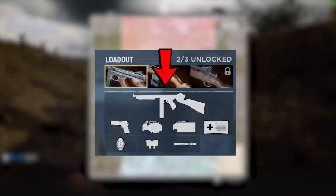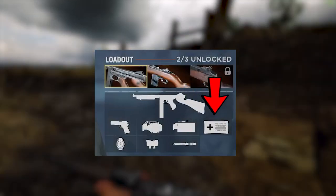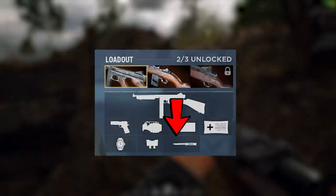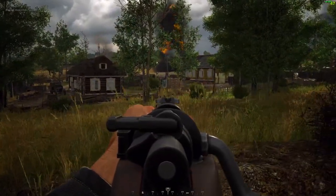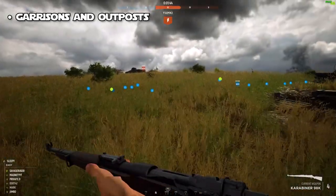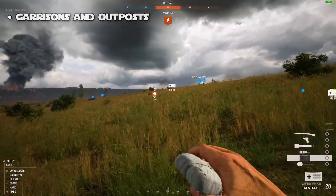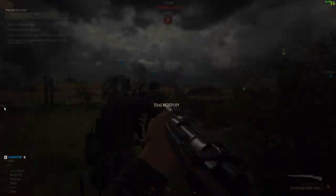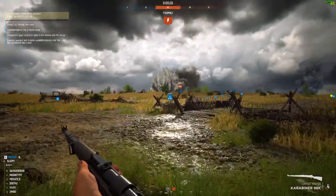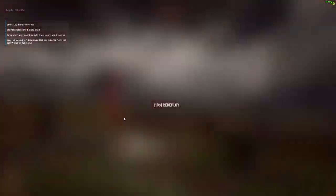You've got the automatic submachine gun, your sidearm, grenades — smoke and frag grenades — bandages, and the watch, which I'll explain in a bit. You've got binoculars and a knife. The watch gives you the ability to place garrisons and outposts. Garrisons and outposts are really, really important. You probably already know what they are, but you might not have known who was putting them around the map. The spotter, the squad leader or officer, and the commander are the only ones with a watch — and possibly the tank leader. With the watch, as those roles, you can place outposts and garrisons.